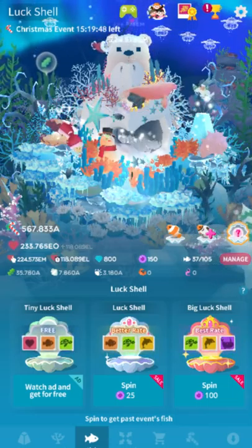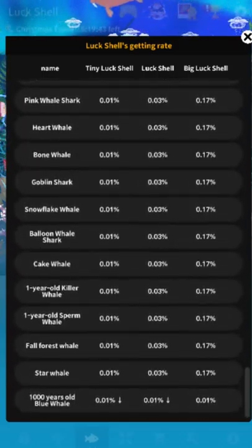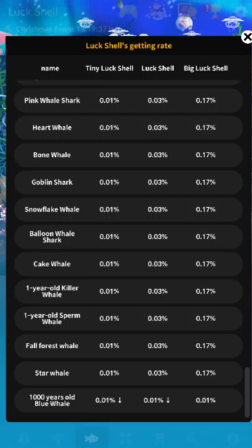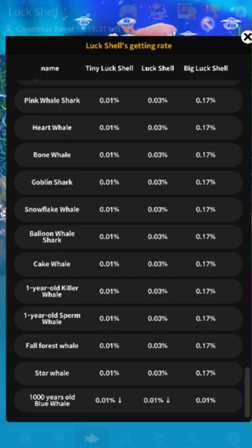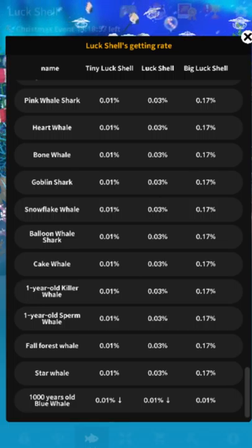That's awful — that is genuinely terrible. Please don't waste your money on this. The 1,000 year old blue whale — people say 'oh you can get the whale!' — well there's your percentage. Less than 1% even when you pay $5. That's almost 500 spins on average to get a whale at $5 each time. Do not waste your money.